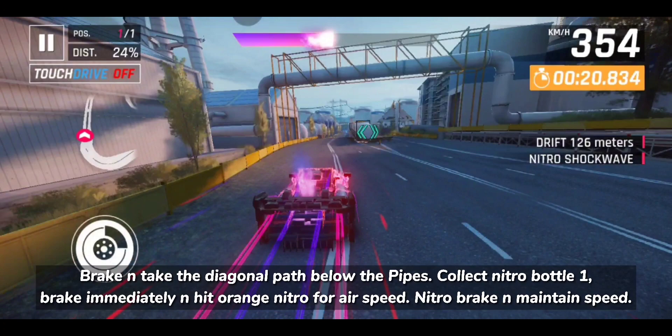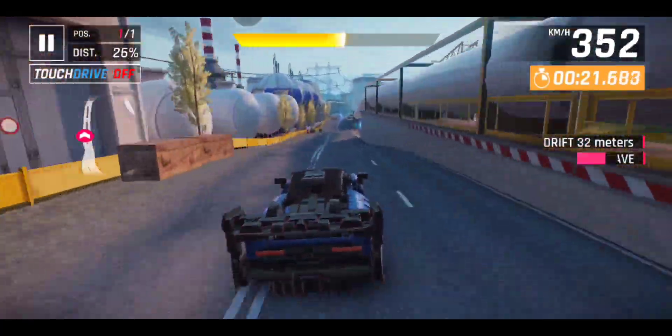Break and take the diagonal path below the pipes. Collect nitro bottle one, brake immediately, and hit orange nitro for speed nitro. Brake and maintain speed.